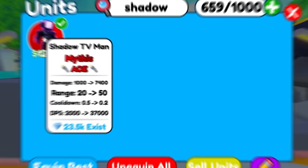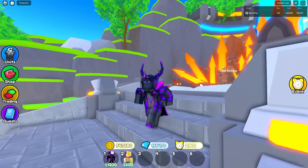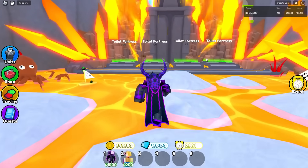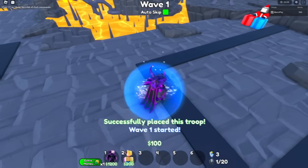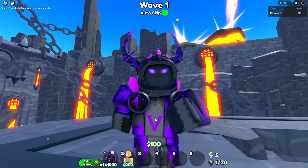Let's unequip all and equip the Shadow TV Man. We're also going to bring a Santa TV Man to give all units an equal shot at getting the furthest. Without any more waiting, let's hop into our first match. This is one of the coolest units in my opinion — I'm excited to see how it looks in game.